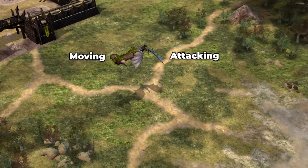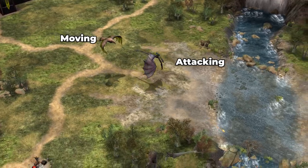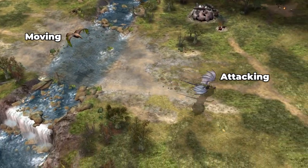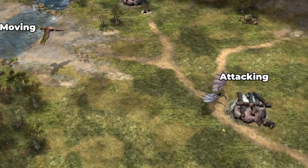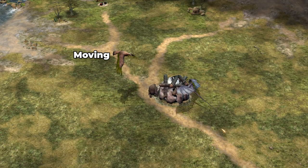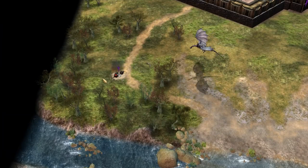Nazguls and eagles are for example way faster when attacking than at their normal speed. If your Nazgul is being chased by an eagle, you can order him to attack a farm. If you can't see the farm, which means you can't right-click it, you can simply guard the area with the G button after selecting your Nazgul. Even invisible hobbits can be found this way with your Nazguls and eagles.